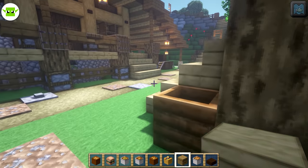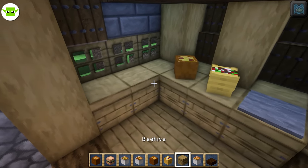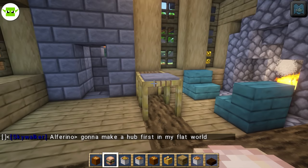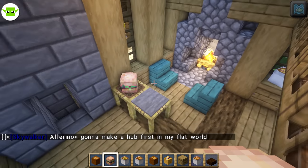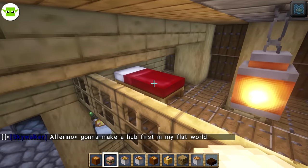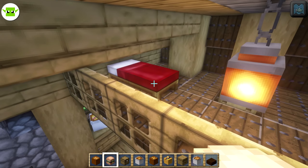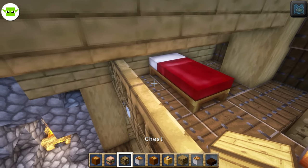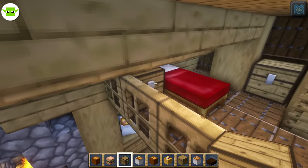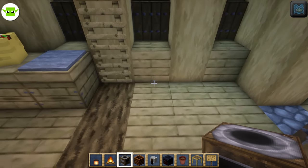I've got beehives on the outside — beehives are actually a legitimate block, look like little kitchen counters, pretty cool. We've got some pizza, some burgers, a little table and chairs, and upstairs for sleeping arrangements as well. Maybe a little chest or something — I don't do too much furnishing in my builds, you may have noticed.